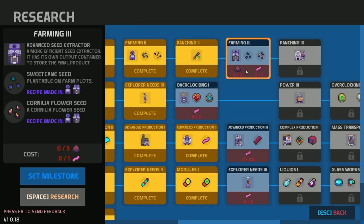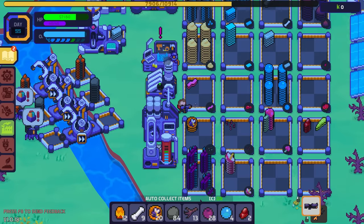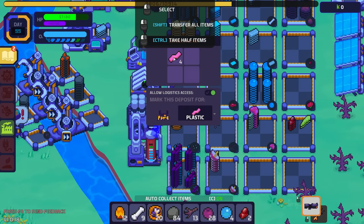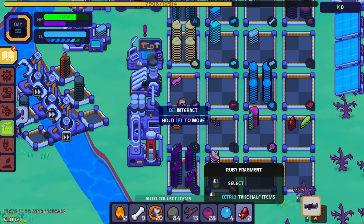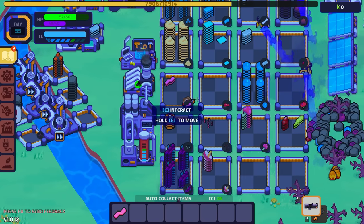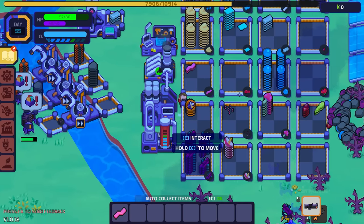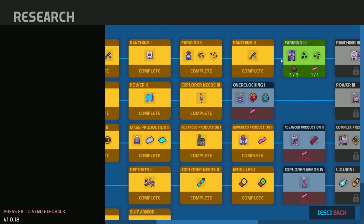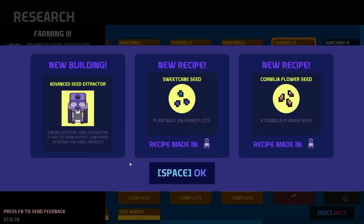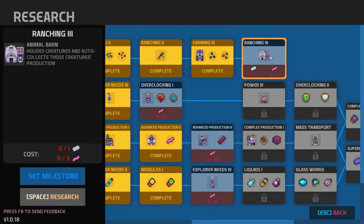Let's grab a plastic and three poopsies and get ranching three going. Let me drop all these — I need one plastic and three poopsies. Let's get that unlocked. Advanced seed extractor — and then for the next upgrade it needs three plastic and a steel, which will give us ranching three: houses creatures and auto-collects those creatures' production.